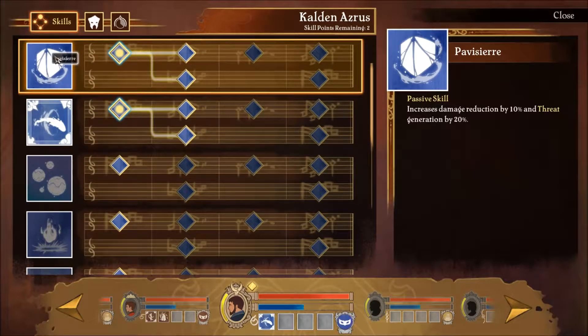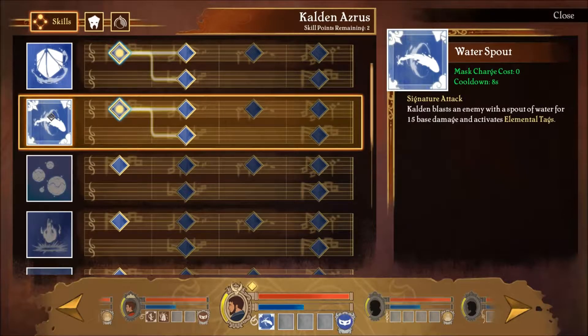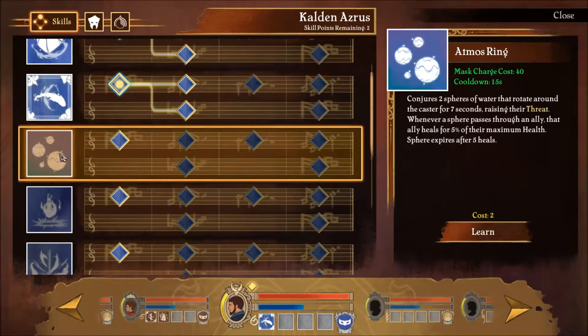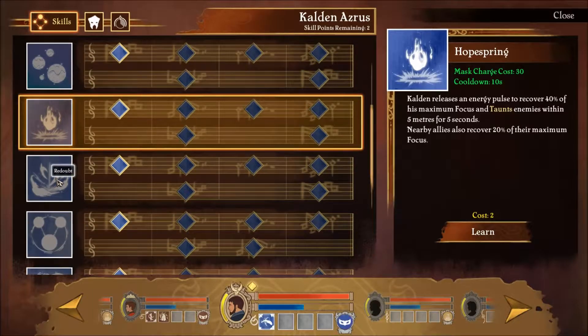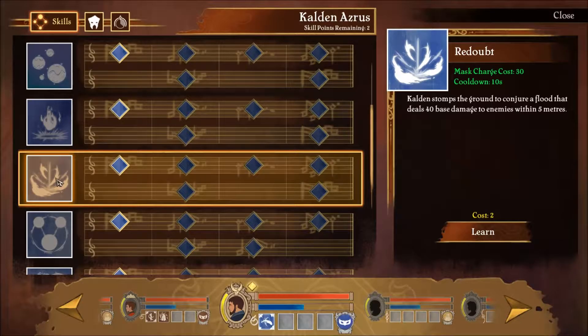We also have 2 skill points for our companion. Here we have the Pavizia skill: increased damage reduction by 10 and regeneration by 20%. There's also water spray - Calden blasts an enemy with water for 15 damage and activates elemental tanks. Another option conjures a sphere of water, and Calden releases an energy pulse to recover 4% of his maximum force.